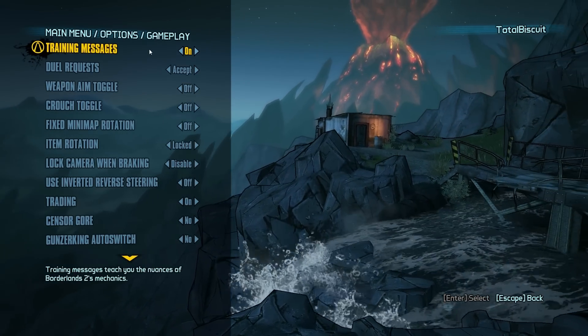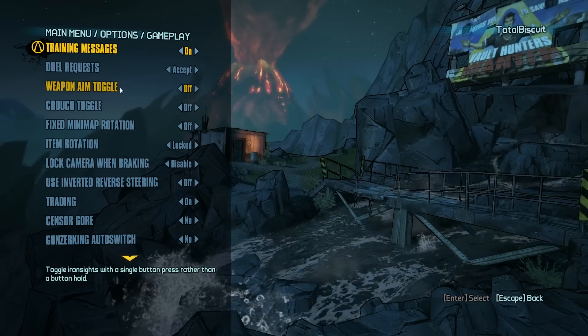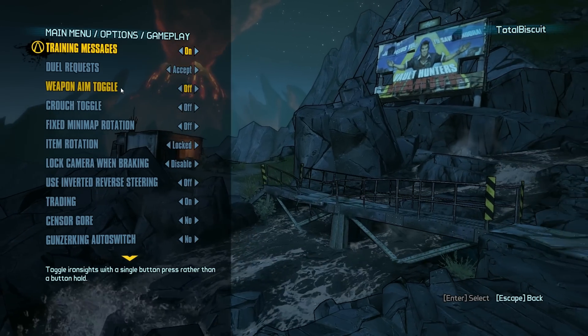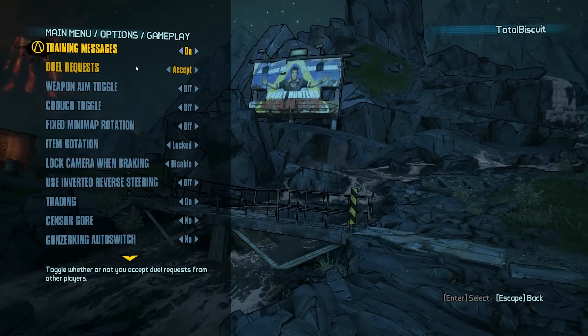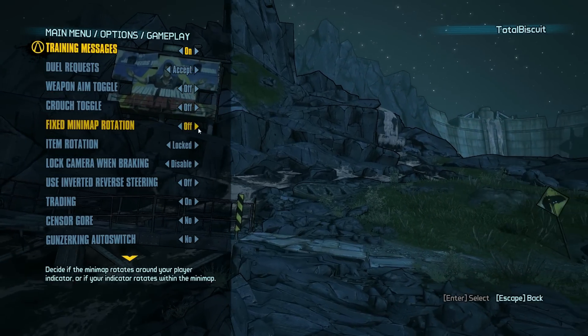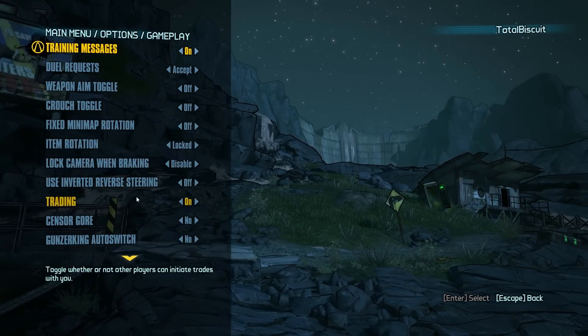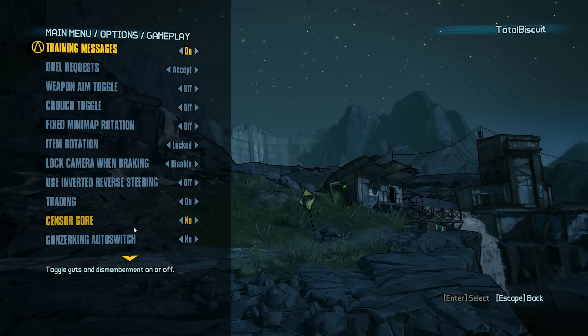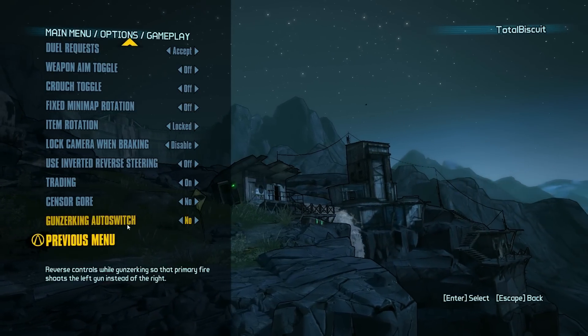Gameplay options — lots of stuff. You can turn training messages off, which is really nice. Weapon aim toggle lets you choose between holding the button or toggling with a right mouse click. You can turn off duel requests, set fixed minimap rotation on or off, item rotation, locked camera, and various other things including the ability to censor gore, death, and dismemberment — which of course doesn't sound like any fun at all.